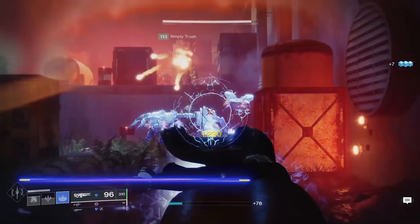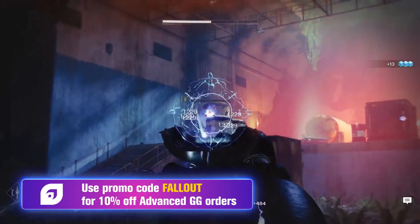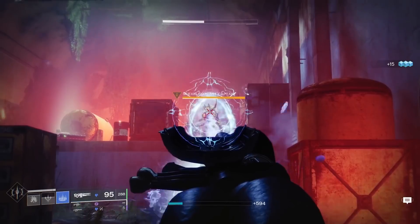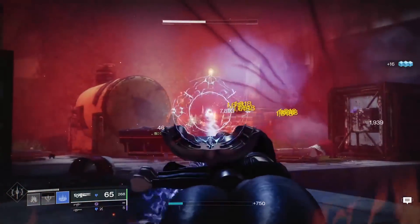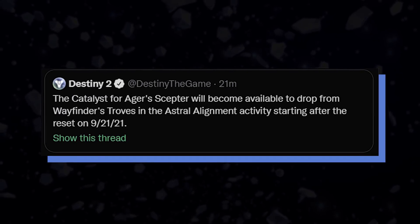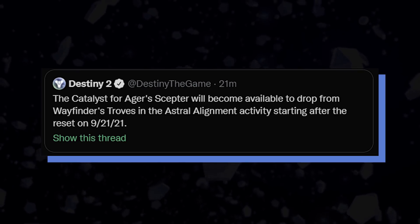Before I recommend the build, I want to cover one more really important thing about the gun: the exotic catalyst. A lot of people on Twitter were claiming the weapon was bugged because the exotic catalyst wasn't dropping for anyone, when the in-game description claimed it would be available in the Astral Alignment activity. Bungie just confirmed on Twitter that it's not bugged — the exotic catalyst will become available next week on September 21st.